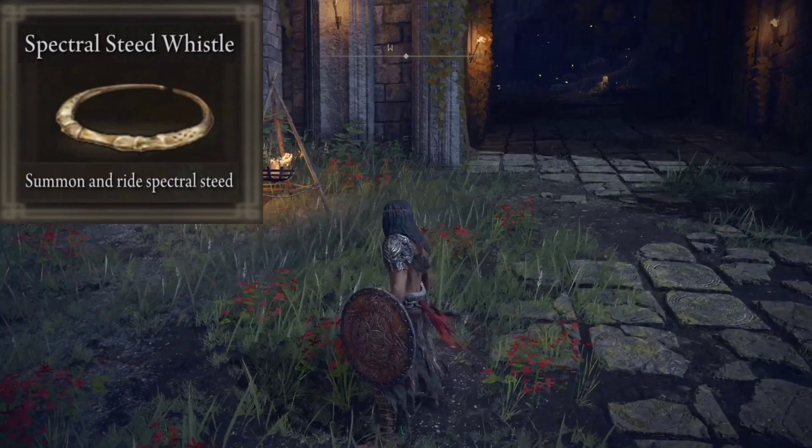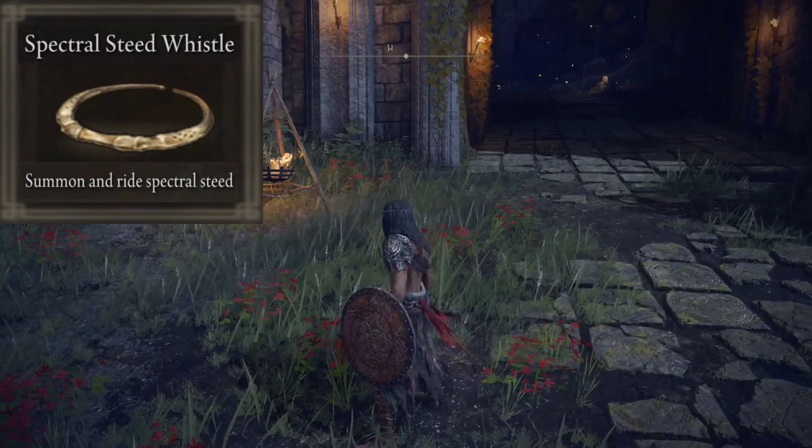We're going to need this thing called a Spectral Steed Whistle, and that can be found at this gate front, right near the gate front ruins.